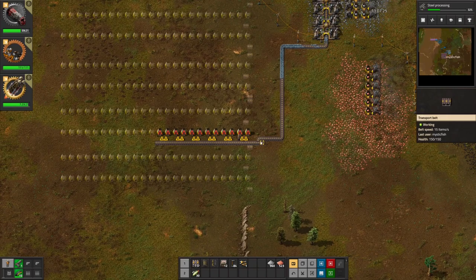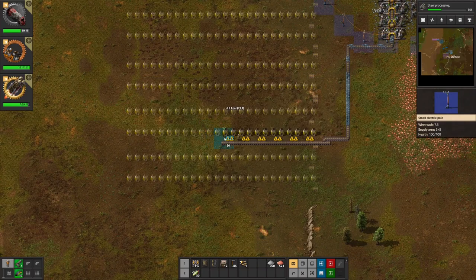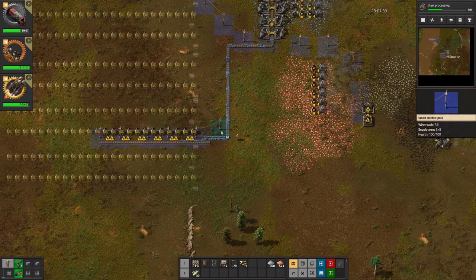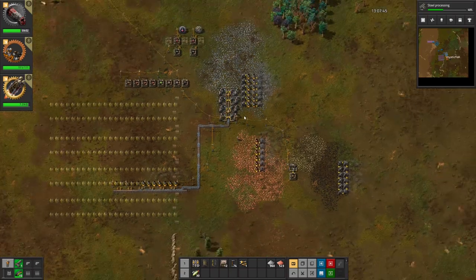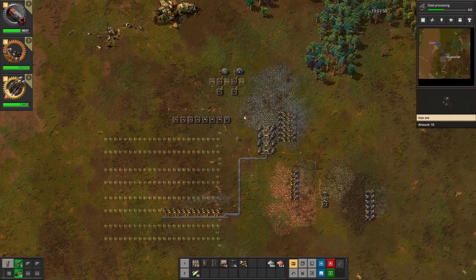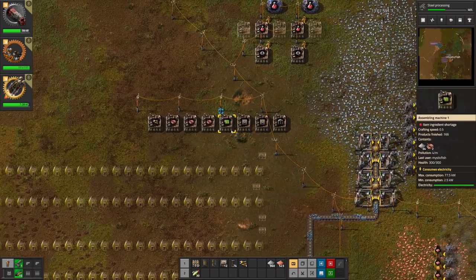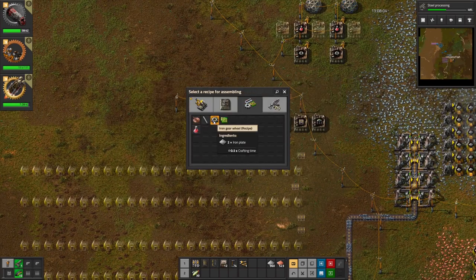That brings ore in. Now we just need power over here. We'll stick half a stack of coal in each furnace, line it up the way I like to do it — that'll power the inserters — and connect this up to the power up here. Let's reconnect our stone furnace production. That is smelting iron — good stuff. We are almost out of stuff up here in the labs, so I think that's transitioned to doing four labs.